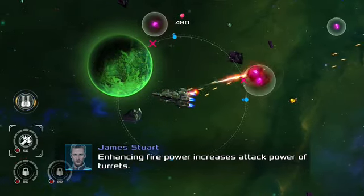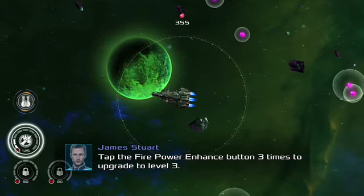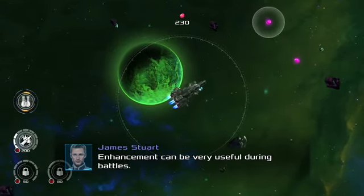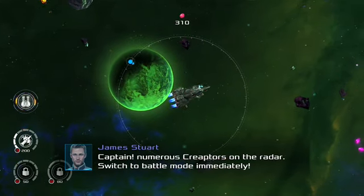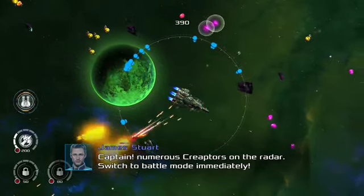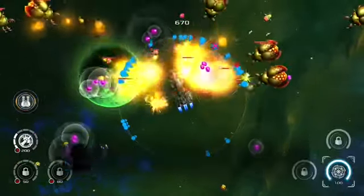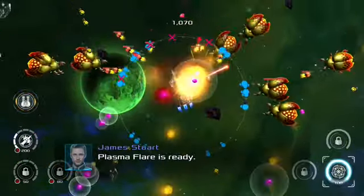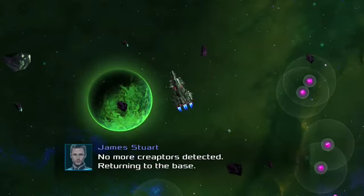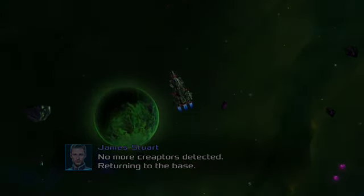Oh wow, getting zapped. Can't move. So I'm upgrading my guns during battle, that's pretty cool. Basically during the battles you collect the little pink things - the resource points - and then you can use those to use certain abilities or attach weapons to your ship mid-fight, which is pretty cool to be able to do.